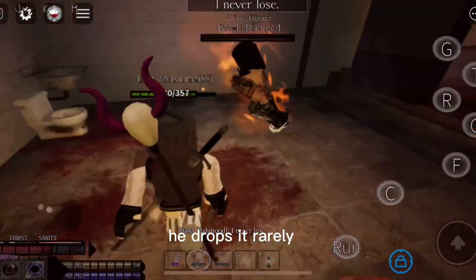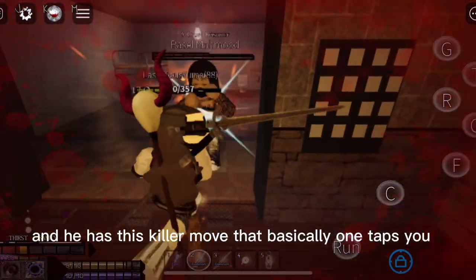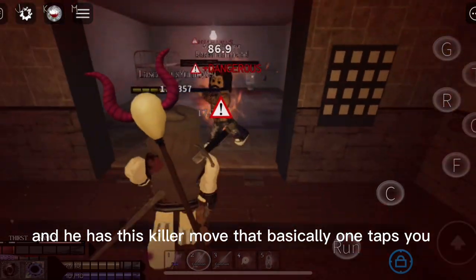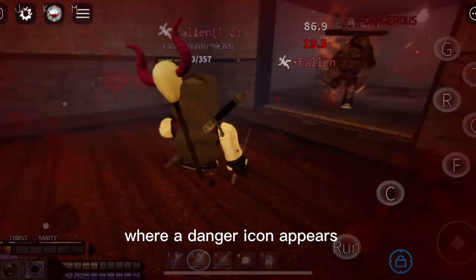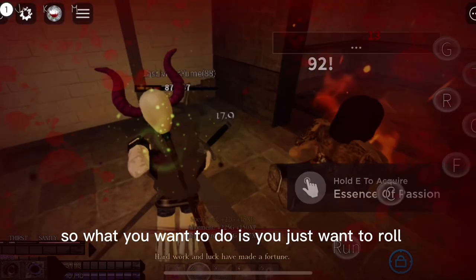He drops it fairly rarely, so it's going to be pretty hard to get. He has this killer move that basically one-taps you no matter what — a dangerous signal icon appears and he throws you into the toilet. So what you want to do is just roll.